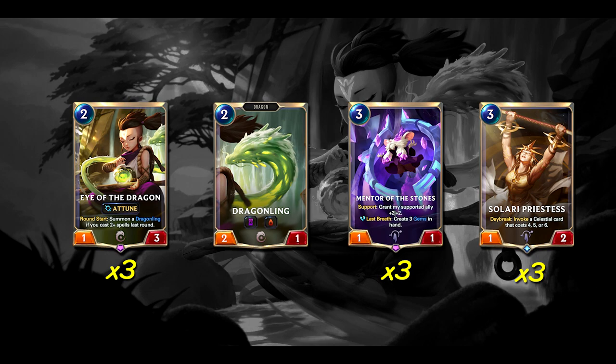Finally we have 3 copies of Solari Priestess, a 3 cost 1-2. Daybreak: invoke a 4, 5, or 6 cost Celestial card. This is a great all-around catch-all — basically you can find Comet for removal, Written in Stars to find a win con, or Sisters for aggro matchups, among other possible choices. You can take the Warrior to help kill important units or just have another big unit on board. It answers a lot of different problems we can be put into and can serve as a chump block against aggro.